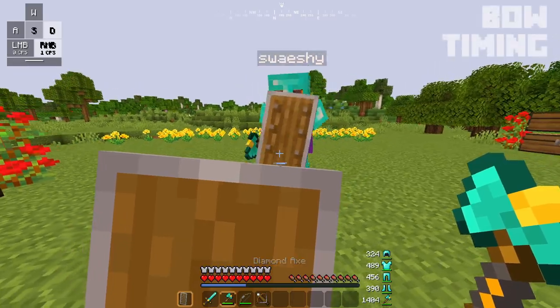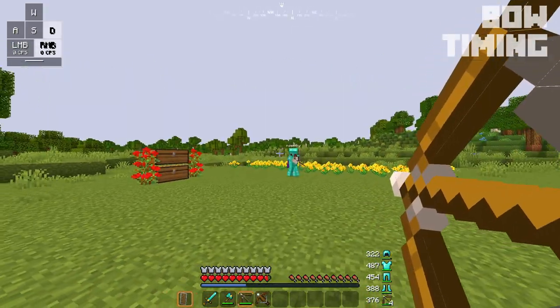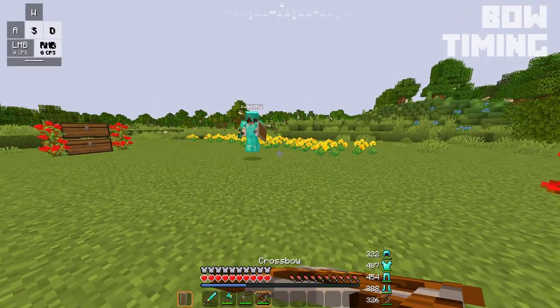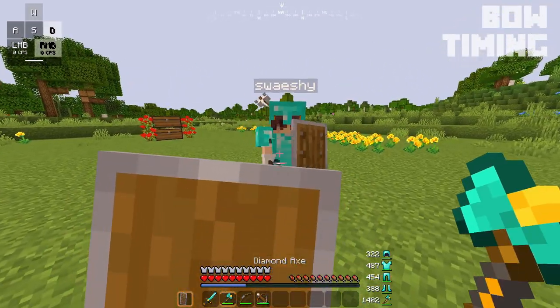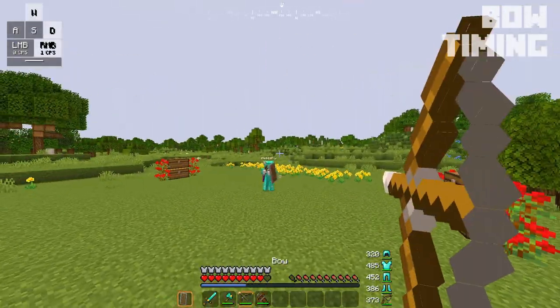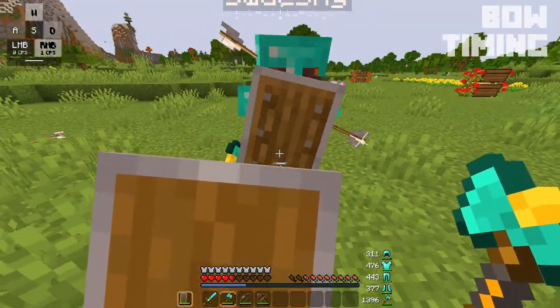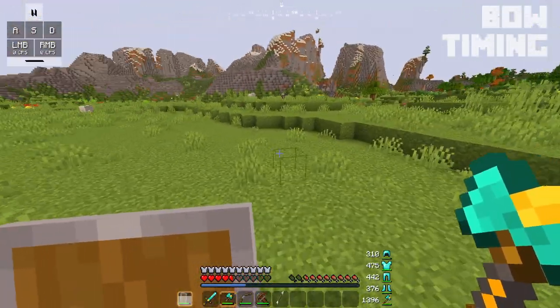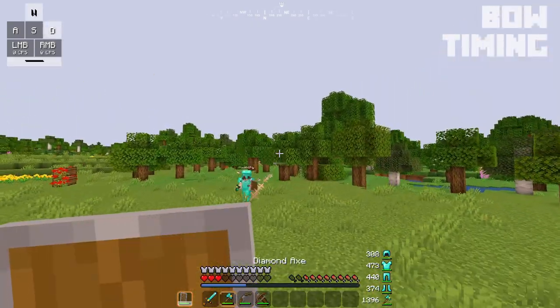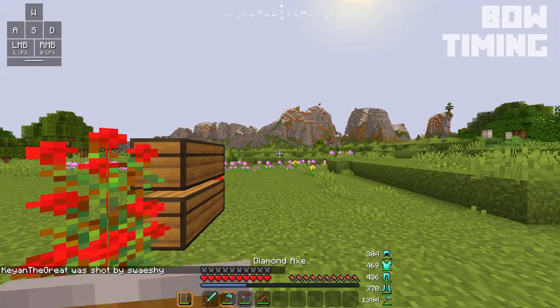Now it's time for bows. Generally, bows are sort of a lesser type of crossbow — you want to use a bow when you would have otherwise used a crossbow, but your crossbow isn't loaded. However, there are also specific times and places for bows. It might take longer to charge, but you get to decide how long you want to charge it for. If your enemy is kind of close, you can charge it for a little bit and shoot it to get some knockback. Or if you're further away, you can fully charge it and have a little bit of a bow battle.